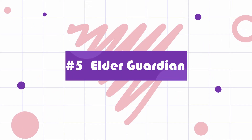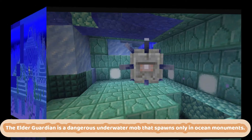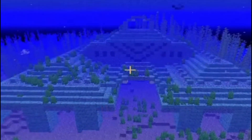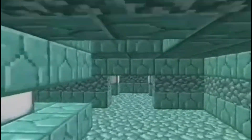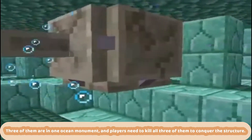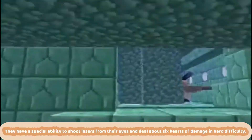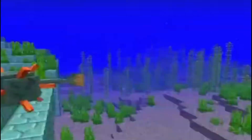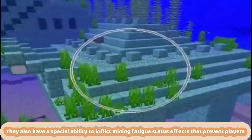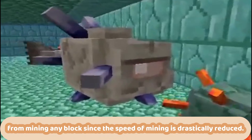Number 5: Elder Guardian. The Elder Guardian is a dangerous underwater mob that spawns only in ocean monuments. These are larger variants of guardians, making them the largest aquatic mob in the game. Three of them are in one ocean monument, and players need to kill all three to conquer the structure. They have a special ability to shoot lasers from their eyes and deal about 6 hearts of damage in hard difficulty. They can also inflict the mining fatigue status effect, which drastically reduces mining speed and prevents players from mining any block.